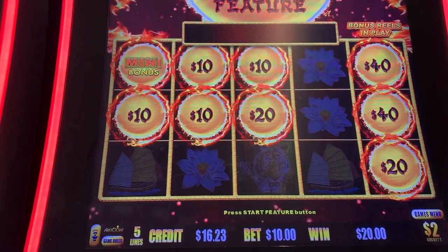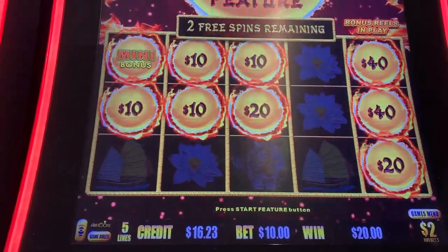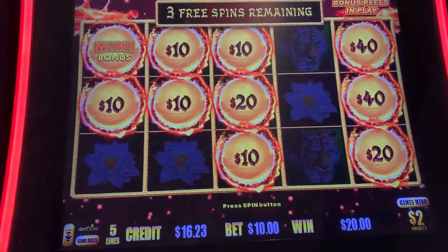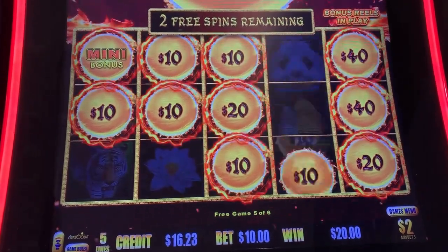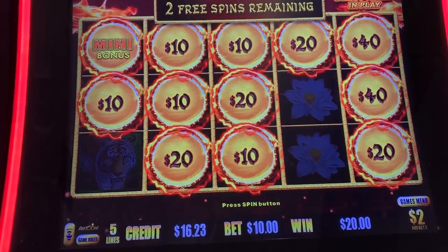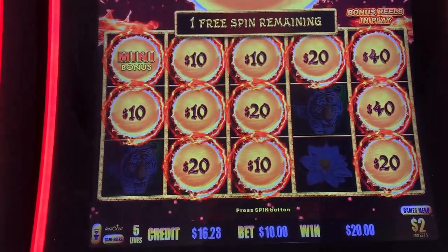To get a re-trigger, we landed the mini on the $2 denomination. The mini is $500, the minor is $2,500. So here we go and see if we're able to land anything else. A lot of times it just gives you what the trigger is and doesn't land anything other than that, so hopefully it will allow us to get a few more. Come on, baby!